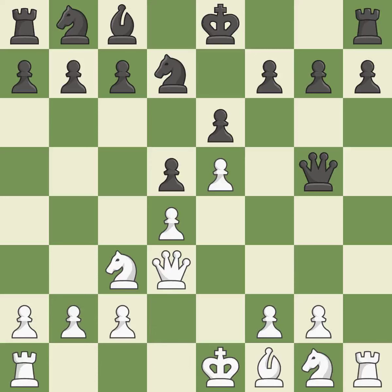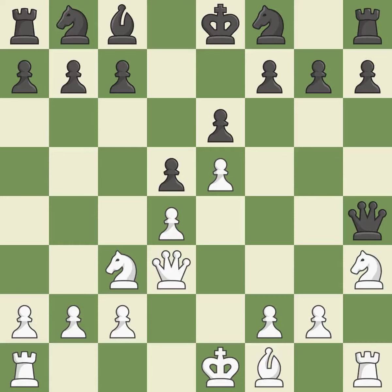By moving the queen from its starting square, this activates the queen — it is quite good. This defends the pawn that was attacked — that's good. This wins a tempo on the queen while developing a piece — it is ideal. The queen is now on a more secure square — that's good.